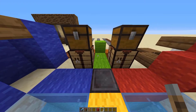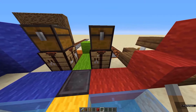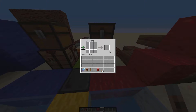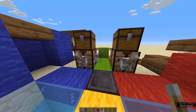Something else you can do with Shift is prevent interfaces from opening. If you wanted to place a lever on a crafting bench normally you wouldn't be able to, because it would open the crafting bench interface. However, if you press Shift, the interface won't open and you can place blocks on the crafting bench.